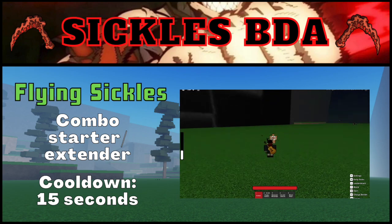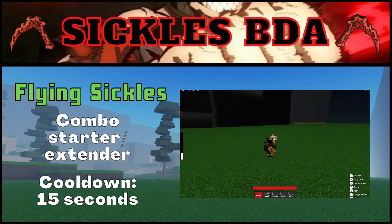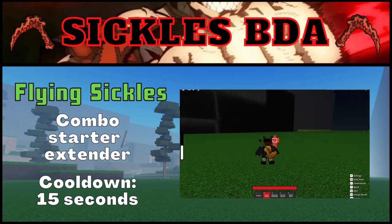The first move that Sickles has access to is Flying Sickles, and it is by far the best move that Sickles has in his toolset. On usage, the user shoots two Blood Projectiles at the person targeted by the move. These projectiles shoot out separately but confirm into each other, and when the move lands, it does fairly high damage as well as a sizable amount of stun.